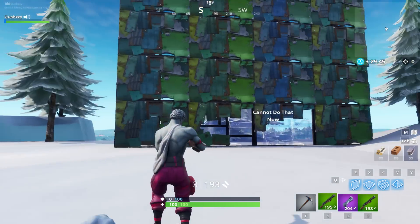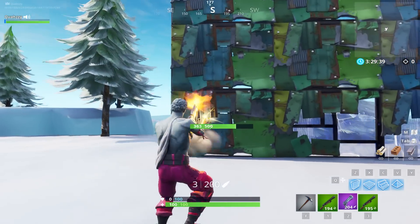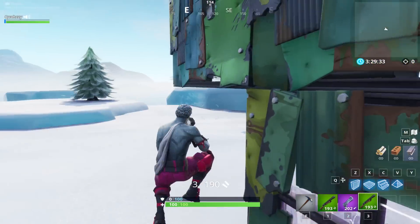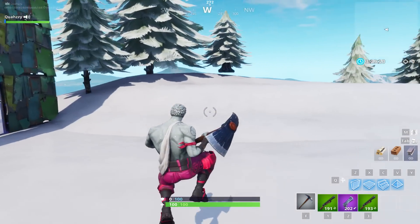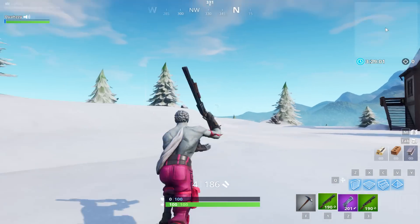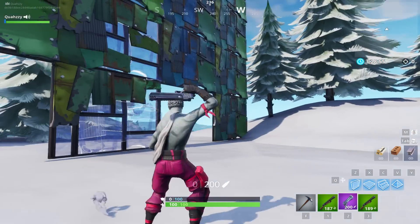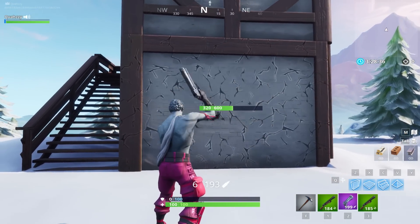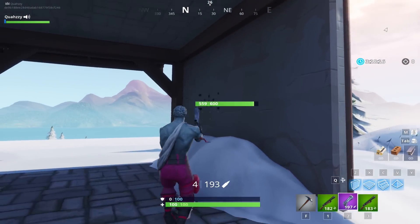People have been using this way more often. I'm pretty sure it's a bug because Fortnite's gotta fix the fire rate on this. Now imagine if you're really good at switching between weapons - you'll be able to knock people out way faster than normally. And some have even been saying that if you want to make it fire even faster, all you need to do is just jump while you're doing it. As you guys can see right there, it does fire a little bit faster when you actually do that. And if you're able to actually aim at the enemy while you're jumping, you'll be able to knock them out way faster than normally.